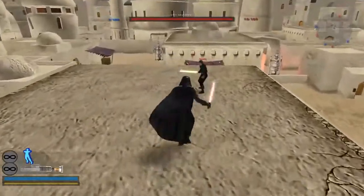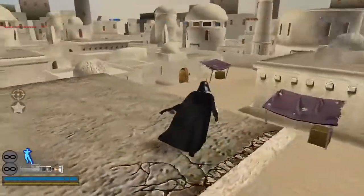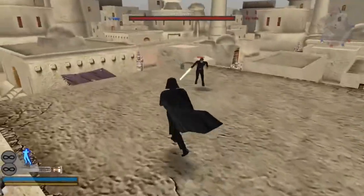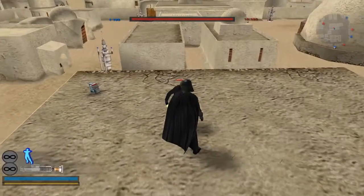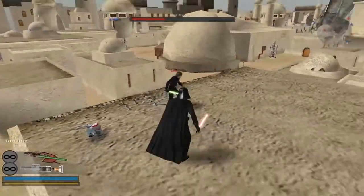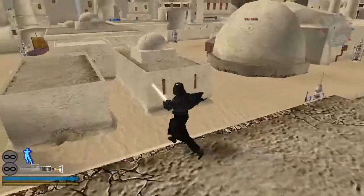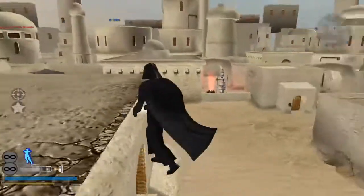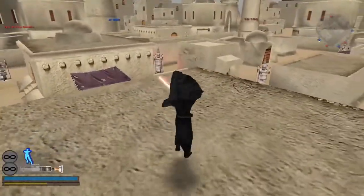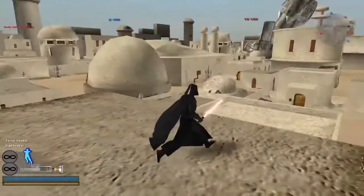Vader also has a three-hit combo that kills any normal health Jedi in one shot. His aerial is pretty much a guaranteed tumble in almost all situations, but it only does two-thirds of your health. His dash attack is also a guaranteed tumble in almost every situation, but it also only does two-thirds health. So the only thing that one-shots in Vader's kit is his combo.